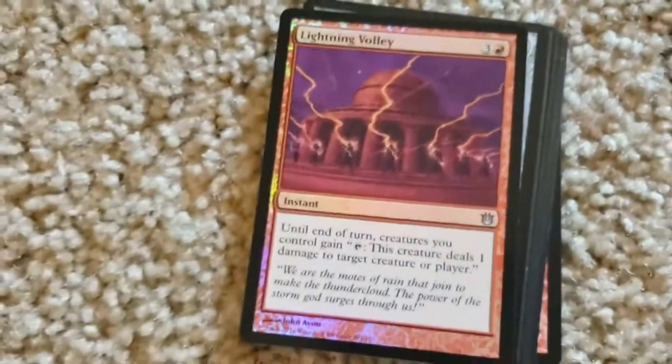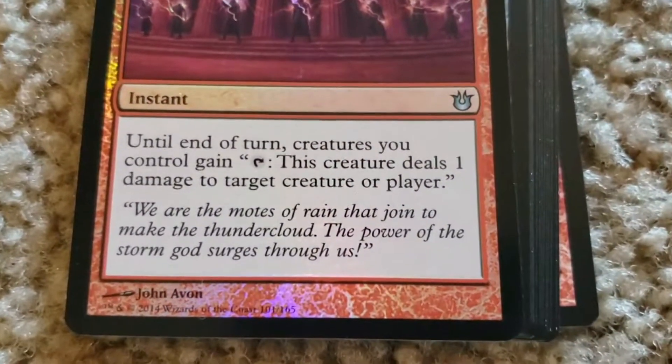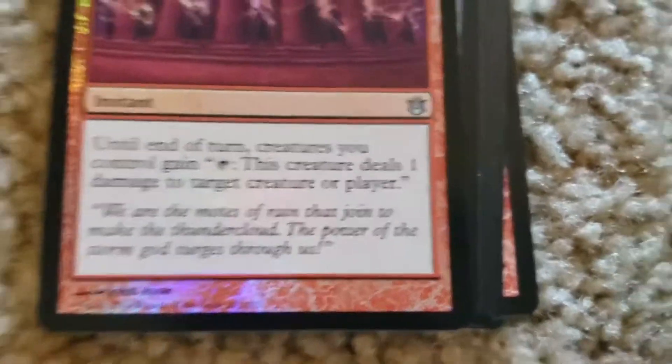And for the last uncommon — it's a foil card! Lightning Volley. Three colorless, one red. Until end of turn, creatures you control gain: tap this creature — it deals one damage to target creature or player.